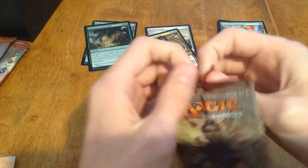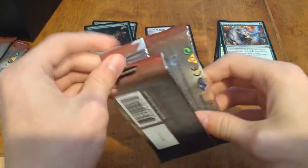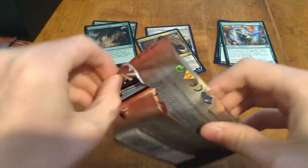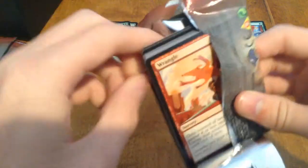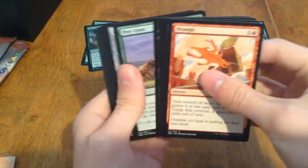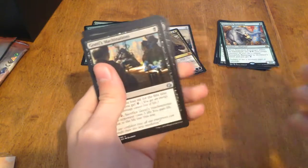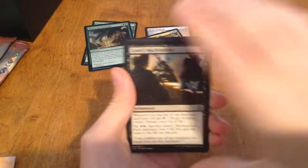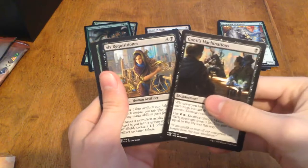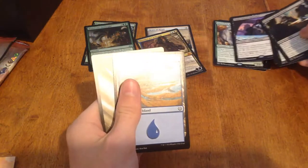On to pack number seven — or am I miscounting? Gonti's Machinations, Sly Requisitioner, Ridgescale Tusker, and Glint Sleeve Siphoner.